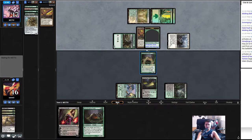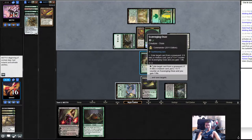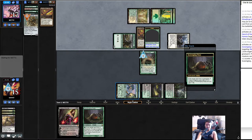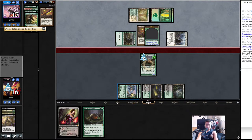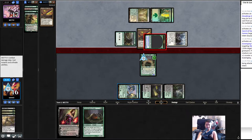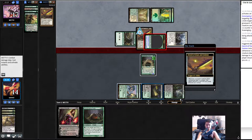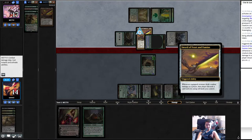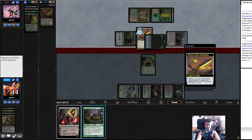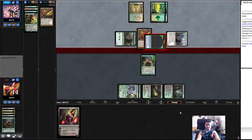Oh, protection from that. I think when they enter combat I'm going to eat, just in case they don't know protection can't block. They know — they're not attacking two-three into us. Oh, I had to discard a card! And they get to untap their lands — that's really crazy.